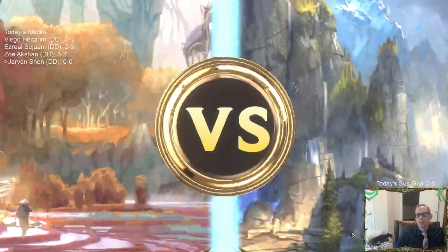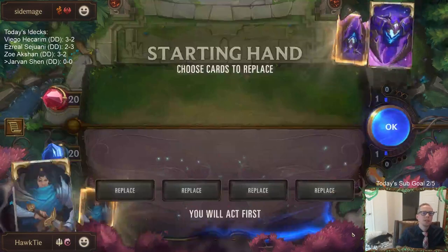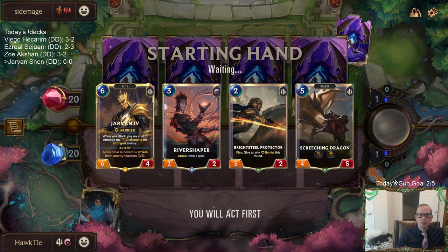Lots and lots of Twisted Fate Swain today. To be honest, I kind of just like this hand. I think the Screeching Dragon and Jarvan are both good cards for this matchup. I'm going to kind of keep it. I know I don't have all sorts of low-cost spells and I'm keeping some expensive stuff, but it's okay to be a little bit slower in this matchup — they're going to want to interact a lot.